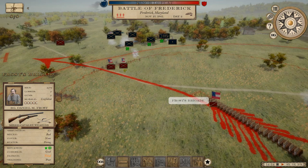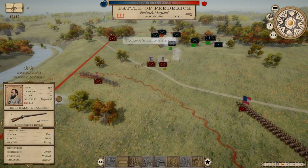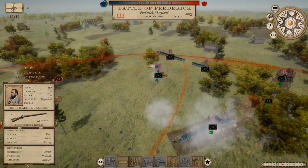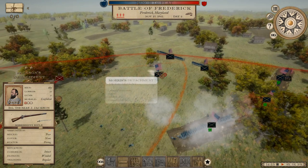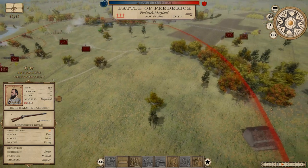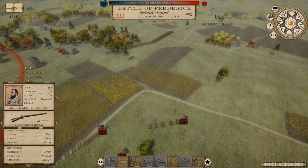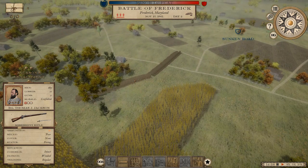We're also taking our cavalry unit here under Frost and putting them over by the woods where our skirmishers are with Jackson — he's firing away at the enemy skirmishers. Really just trying to cause some havoc to the enemy army. For those who saw the other part of this fight, we also sent Hardy's force to take the sunken road.